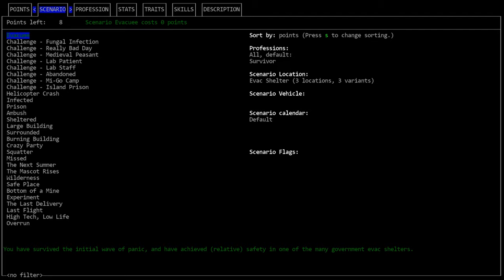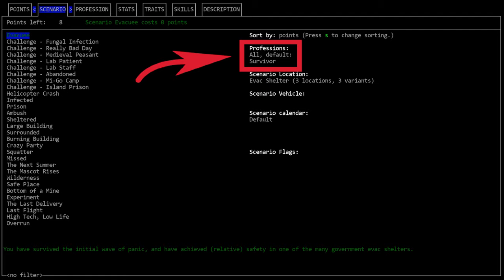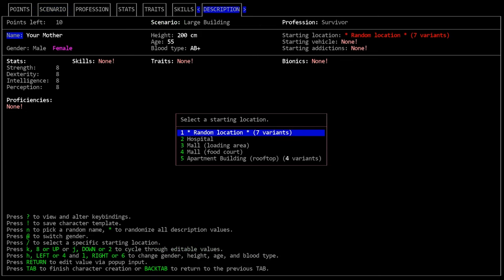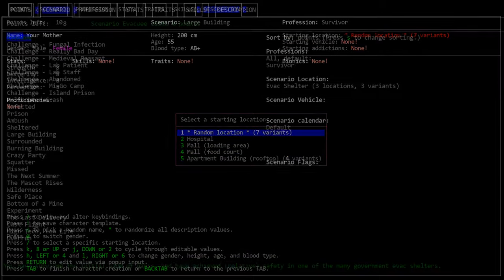This is the scenario tab. In Cataclysm your scenario determines where you will start the game. It also determines which professions are available to you. A scenario basically sets the stage for how you're going to start the game — this is where a lot of the replayability comes in. Starting in a mall overrun by the undead plays very differently from a character that starts in a cabin in the woods. Some scenarios contain multiple possible starting locations whereas others lock you into a single building.